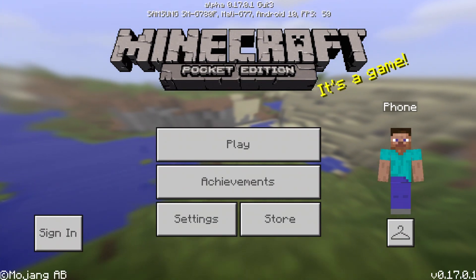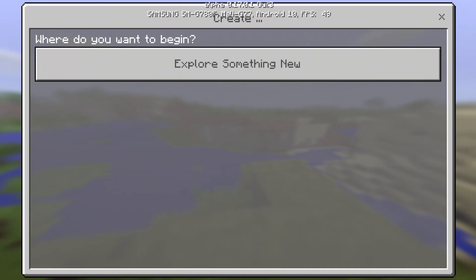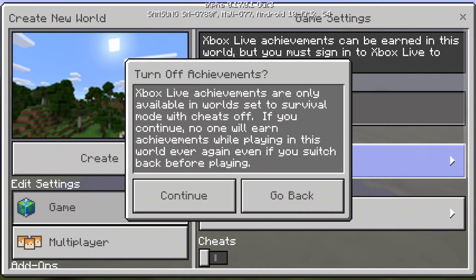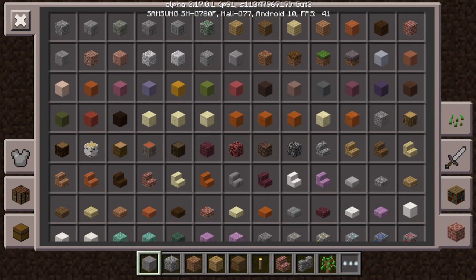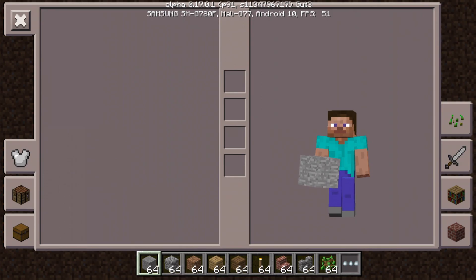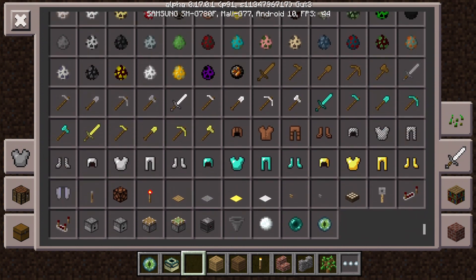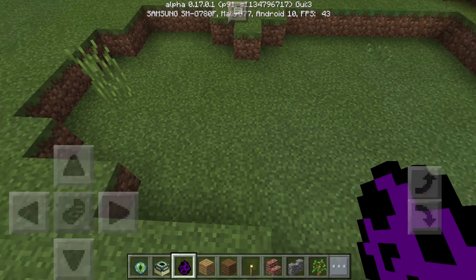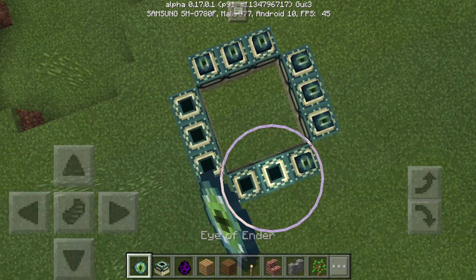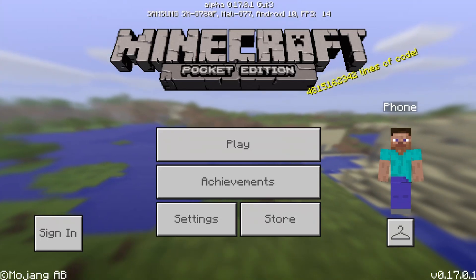Let's go to 0.17.0/1.0.0. We're in 0.17.0.1. This version, which is also 1.0, is the update that added the End to the game. Let's check it out — here's the End portal, the Eye of Ender, Ender blocks, the Chorus Plant, the Ender Dragon Head, Endstone, the Purple Pillar, and the Shulker has been added. However, you cannot go to the End in this version because it crashes.